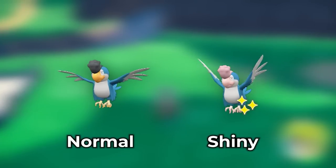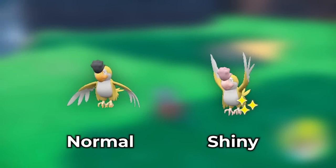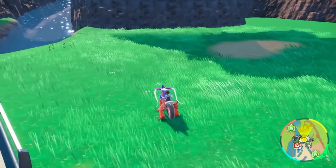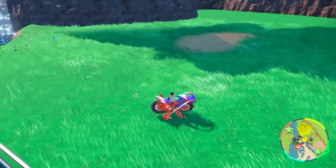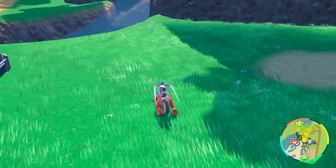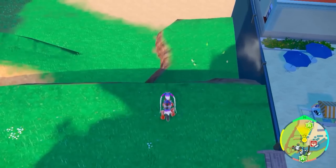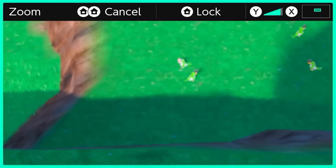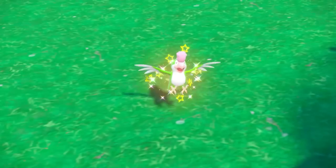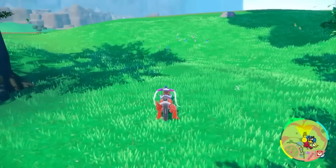You can also hunt all the forms of Squawkabilly: green, blue, yellow, and white. Find them between the Artazon area and Levincia — there's a nice secret spot right by Levincia where you can go in and out of town and they'll spawn. If you want the shiny versions, look for the pink puff on its head, meaning you'd have to hunt a total of eight Squawkabillies.